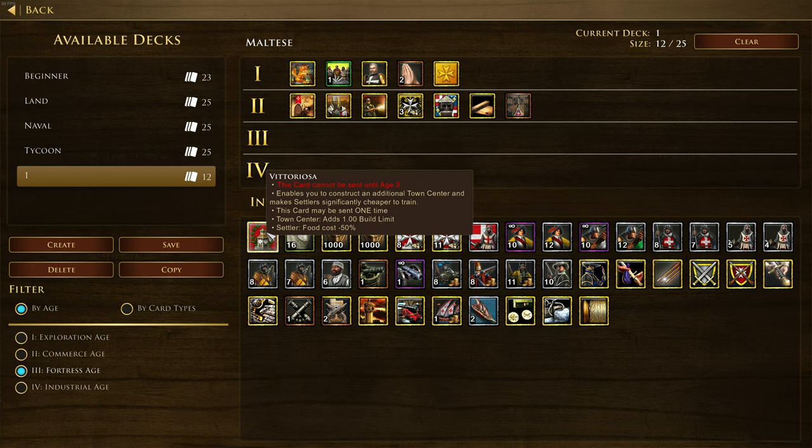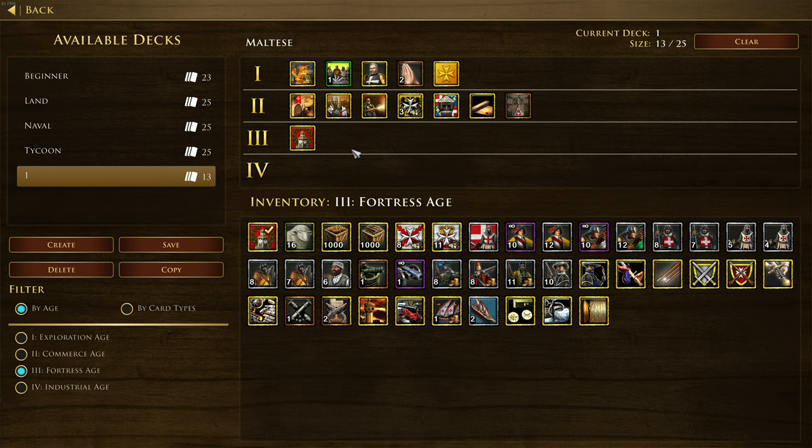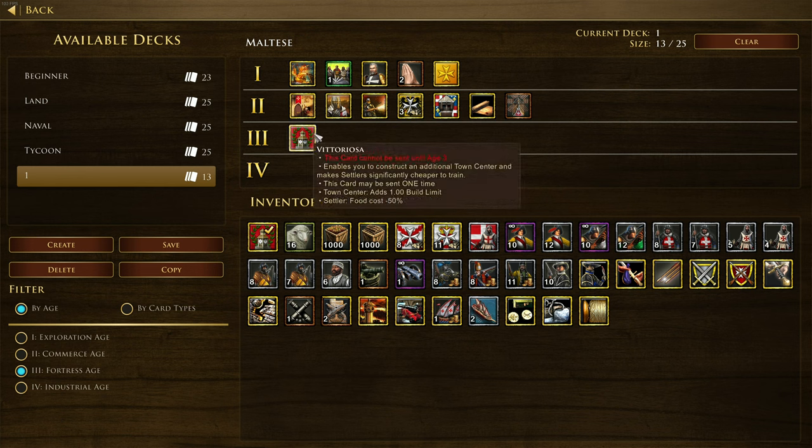I like Vitoriosa a lot. Settlers normally cost 100 food, so if they reduce that cost you're not sinking as much into economy. It gives you an extra town center slot, but you're probably not going to go from three to four town centers. The real value is that cheaper settler cost means you can spend that extra food on your military - it's not necessarily a card that buffs your economy but rather supports your military while guaranteeing your economy.